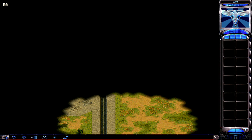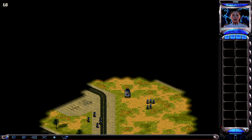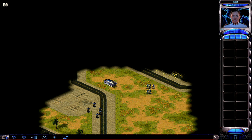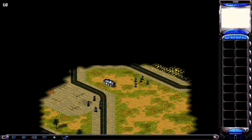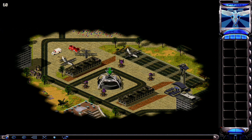Establishing battlefield control. Standby. Incoming transmission. Commander, your MCV is in position near the Los Angeles International Airport. You should establish your own base before attempting to locate Yuri's forces. Sir, if you can secure the area around LAX and then get an engineer inside, we will have access to paratrooper reinforcements.